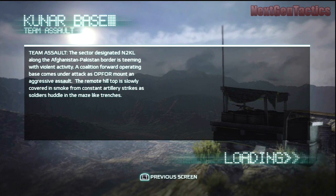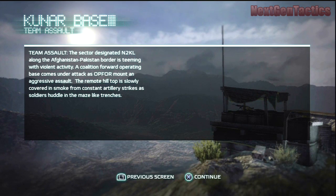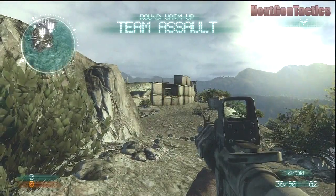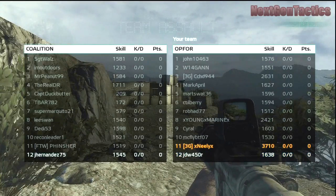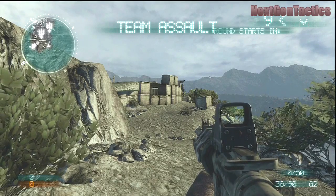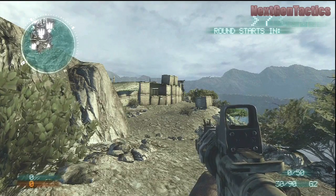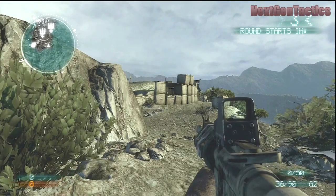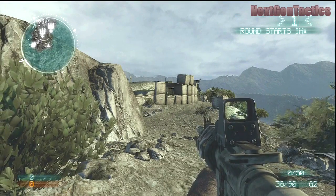Hello ladies, gentlemen, and fellow NGT-ers. I see what I did there — I put the URS on NGT. Not very clever, I know, but I'll take credit for it. What's up guys, Neely here. And today, Medal of Honor gameplay. This is the map Kunar Base, and the game is obviously Team Assault. I have my Dr. Pepper here next to me — 23 flavors of goodness that I absolutely love. And I'm ready to go, and hopefully you guys are as well.